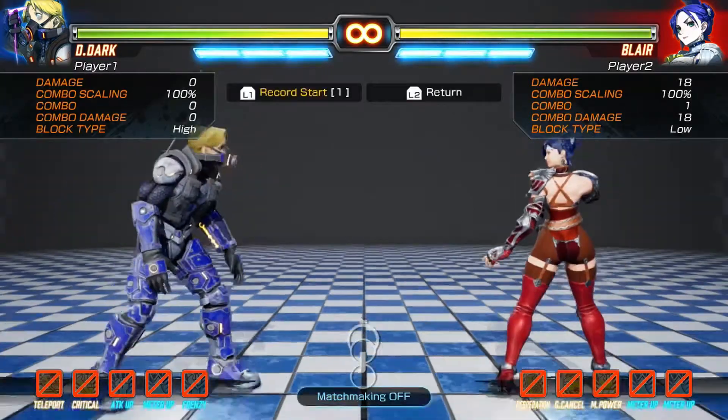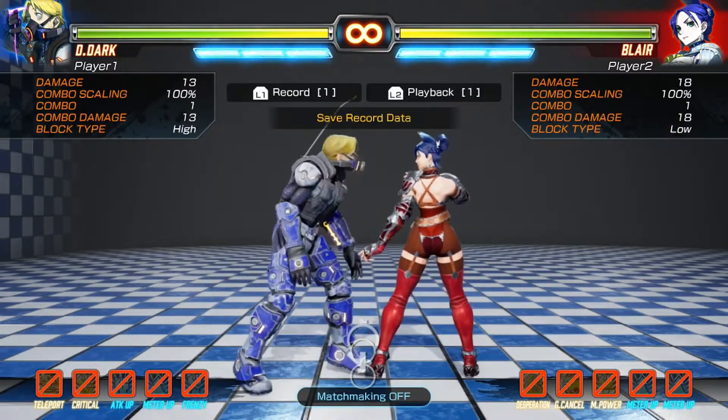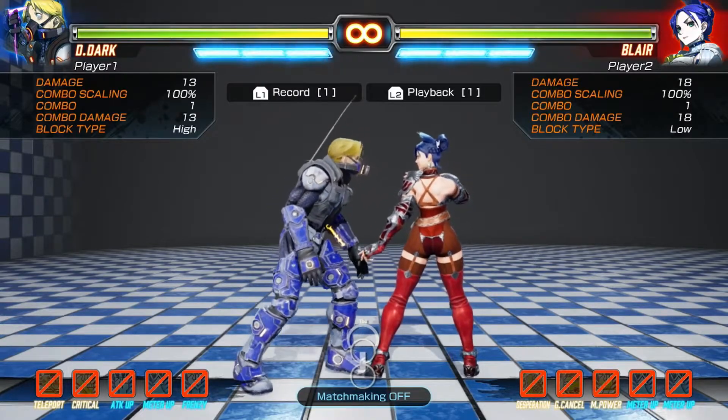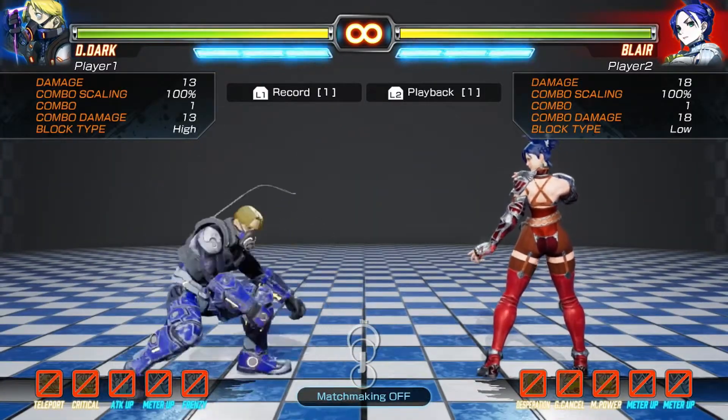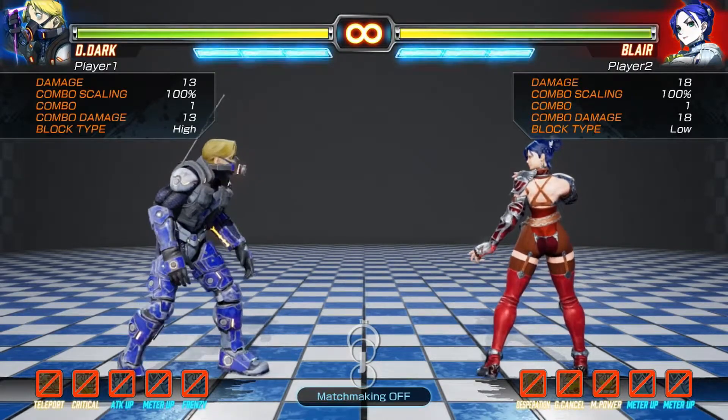I'm going to have Blair do a stand mid kick and then block. Blair's stand mid kick is minus 10 on block. D-Dart, I'm going to do a good old sweep — Crouch Roundhouse, Crouch Hard Kick, whatever you like to call it. It's a 10-frame attack.